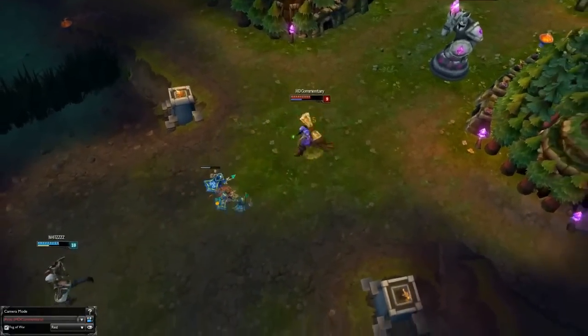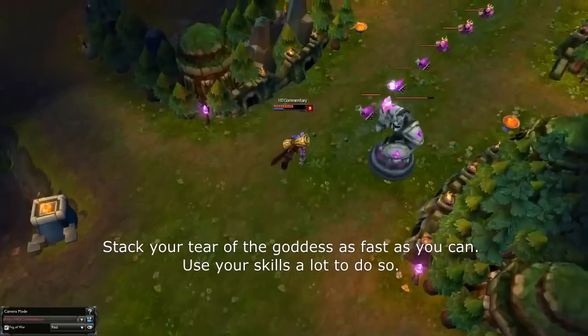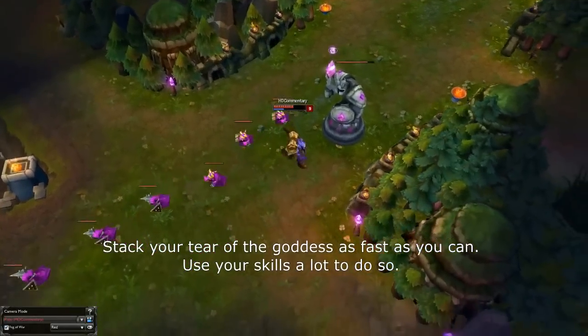Because Rise's skills cost mana, you will have to stack your Tier of the Goddess as fast as you can. Keep spamming your skills on minions and enemies to gain more mana and to gain more strength.